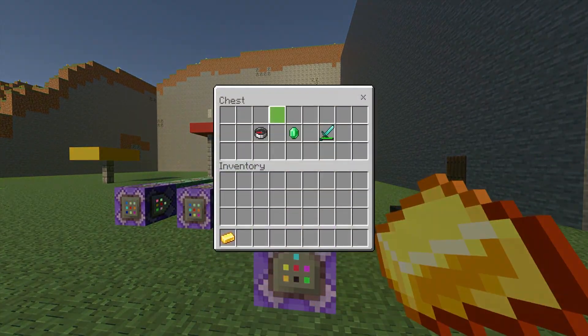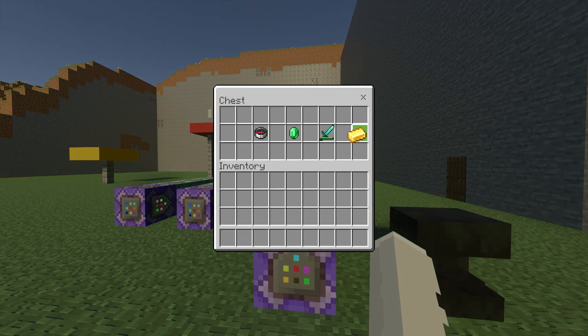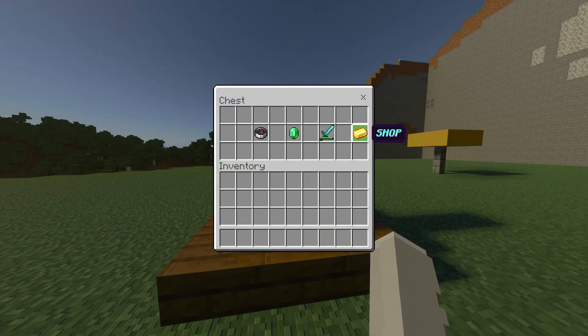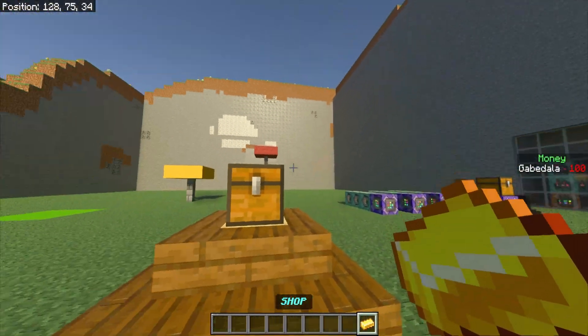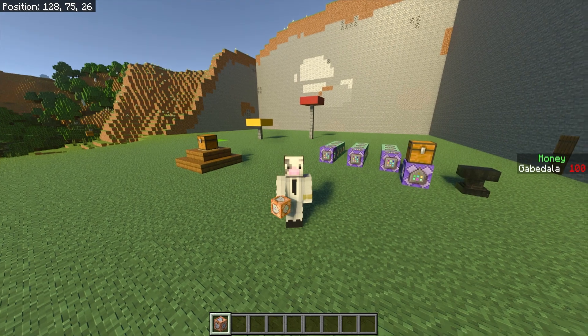Once you have your item renamed, open the chest — there'll be nothing in it — and place the shop item wherever you want. Mine's on the right side of the chest. If you go to the cloned chest, you can see it's now cloned there. However, when you open the chest you can actually grab the item and keep it in your inventory — and you don't want players to do that. To fix that, you're going to use command blocks.